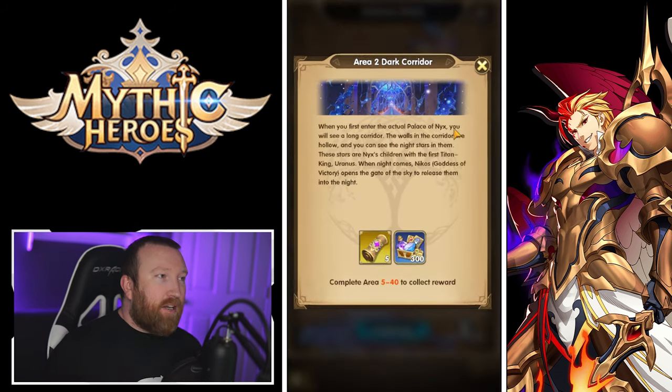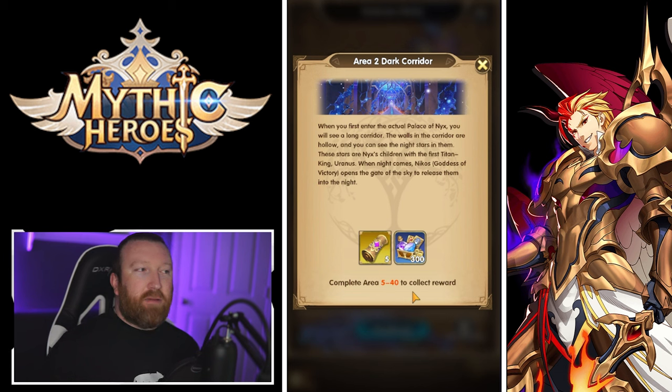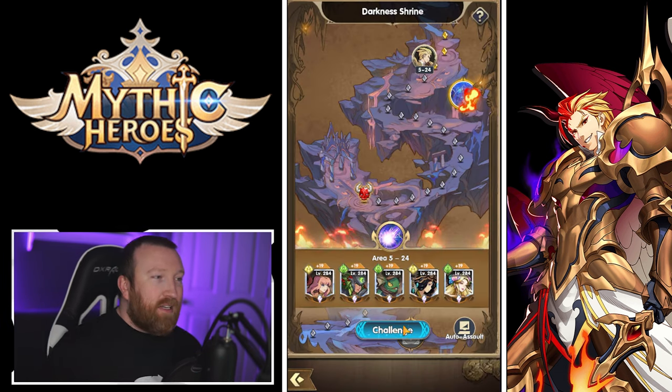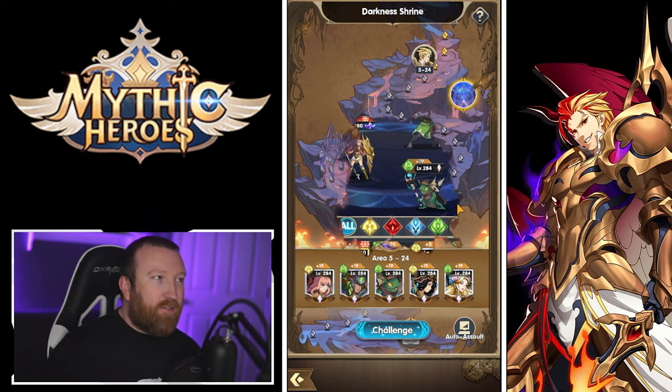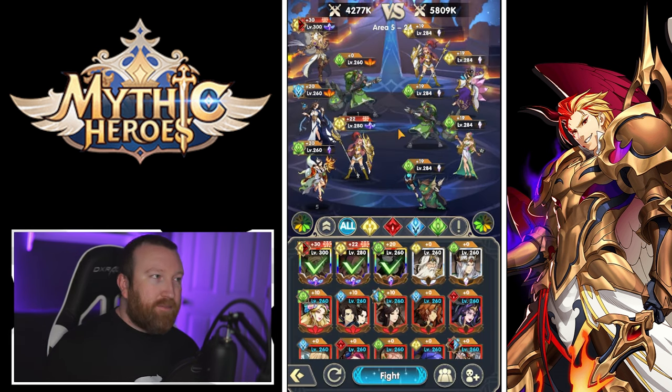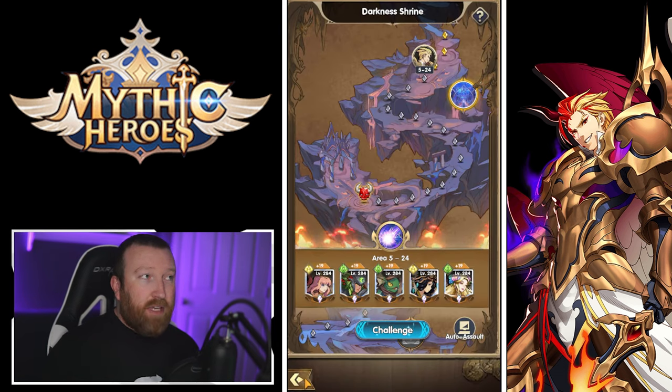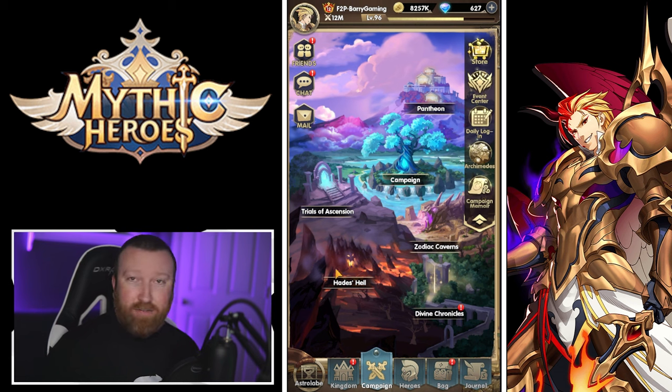Another campaign-style mode is Hades Hell, which is similar to the main campaign. You'll get bonuses for completing certain areas, and it's a single fight format. It's a nice mode, though you usually don't progress as fast here as in the main campaign.